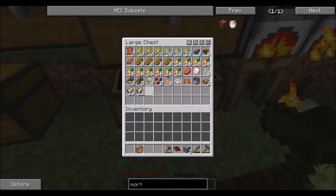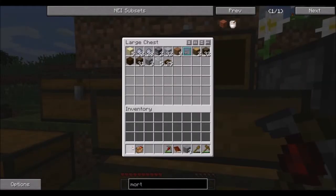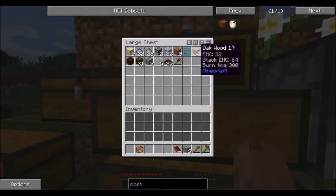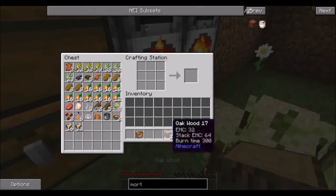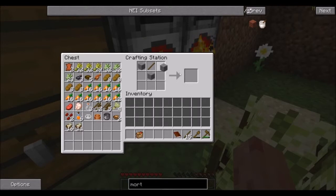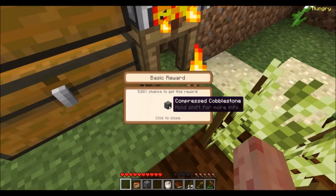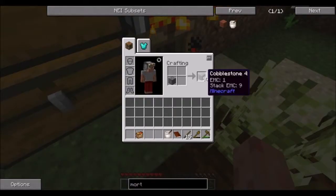I can't open this chest anymore because I blocked it. We got the mortar and pestle — we got a reward: nine cobblestone!